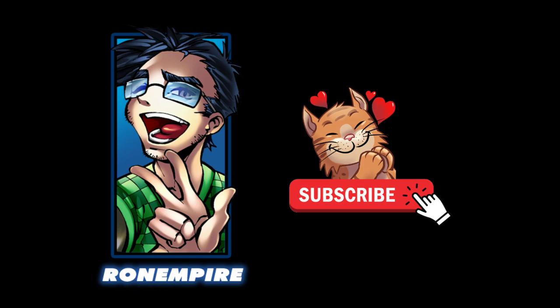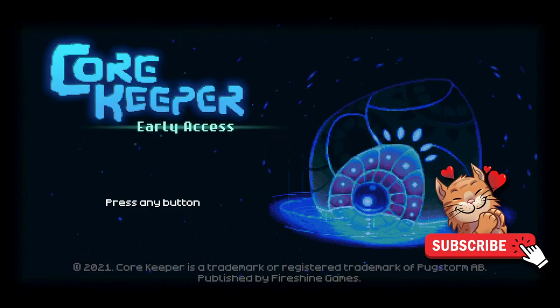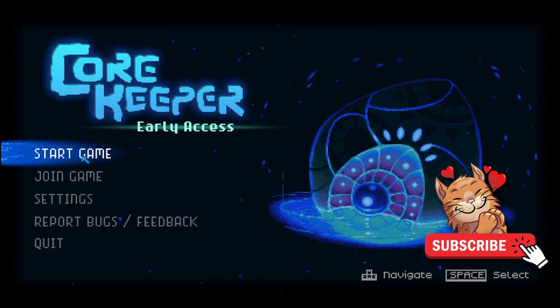What's up everybody, my name is Ron Empire and welcome to my channel. Today I have an amazing power leveling trick for you in this Core Keeper video. I'm going to show you how you can power level your melee fully AFK — away from keyboard — that's right, you can totally walk away from your keyboard and let your character punch its way up to level 100 melee skill.